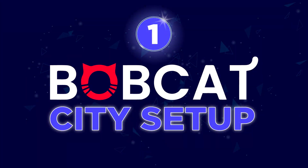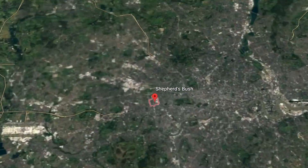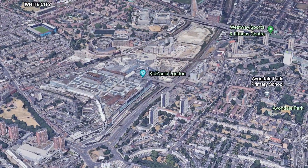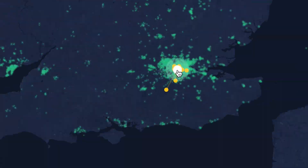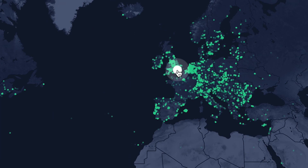Bobcat miner 1 — city setup. For this setup I hardly done much to generate rewards. The main focus was height. I was able to place the miner in a skyrise building in the middle of London. As the location is densely populated with miners, I used a lower DBI antenna to connect to more hotspots nearby.